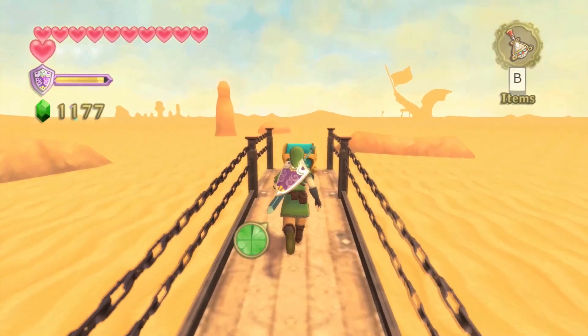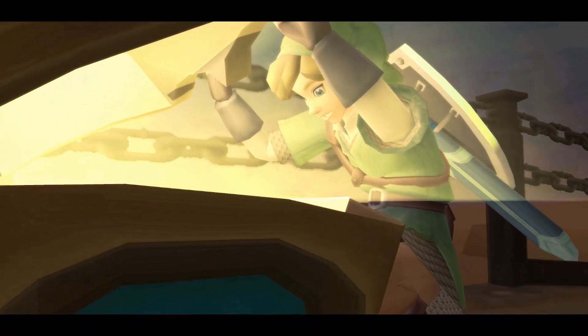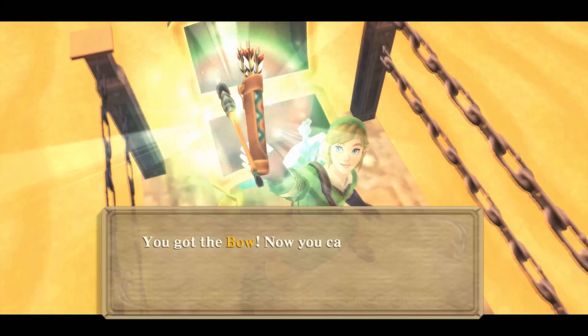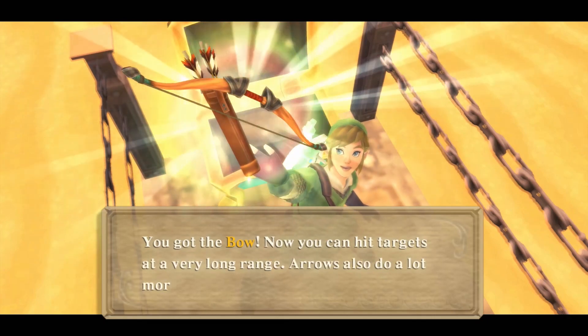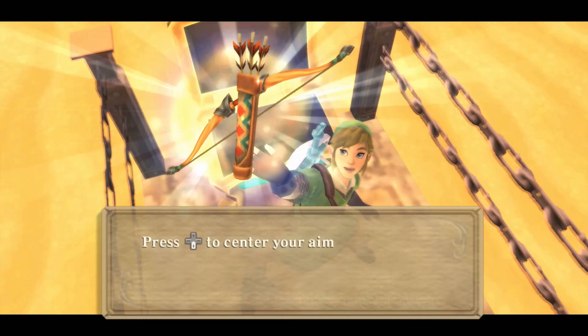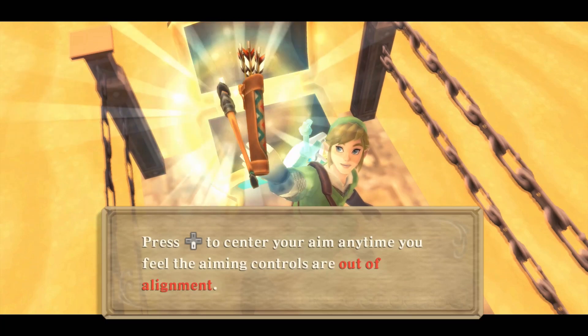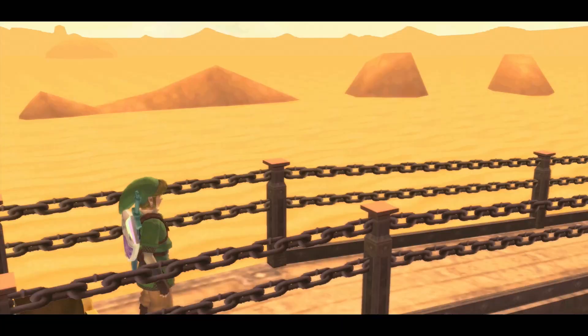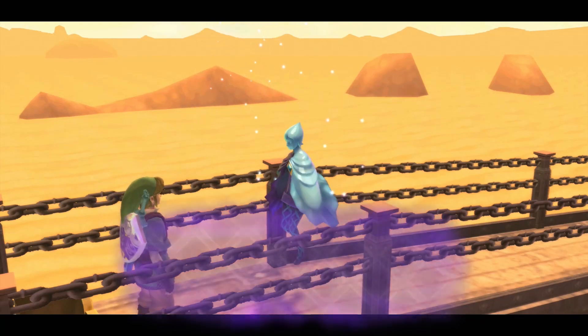Now the final B button item — the bow. In Twilight Princess, once you got the bow you pretty much didn't need the slingshot anymore. One thing I like about Skyward Sword is that the slingshot is still useful. You'd use a slingshot just for additional shots basically, to conserve arrows. But otherwise there wasn't really a reason to use the slingshot anymore in that game — it made it completely obsolete.